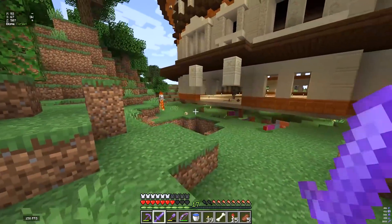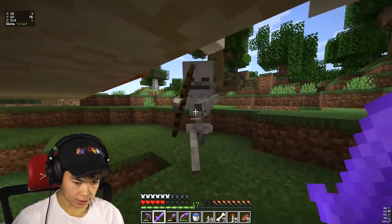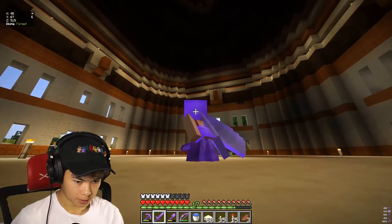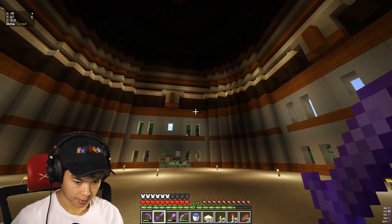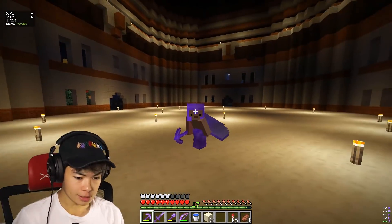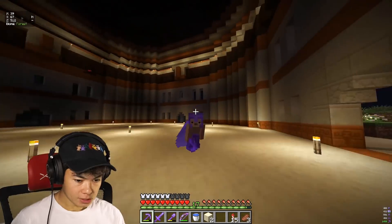I do not want to explode this thing. One creeper did go off — okay, we're chilling. I just dropped a music disc and more items. We got a music disc we don't have yet, and I do want to collect every single music disc — that's actually great. Okay, we should be good now. It's all lit up — there's still a spider somewhere, but I don't think mobs can spawn anywhere else at the moment.